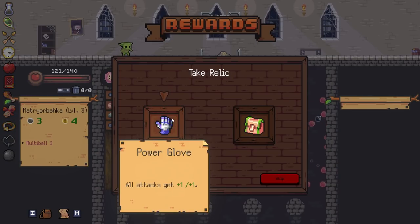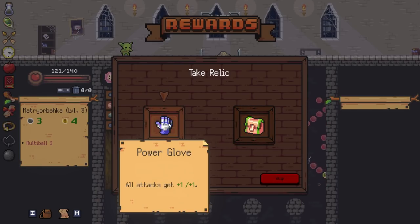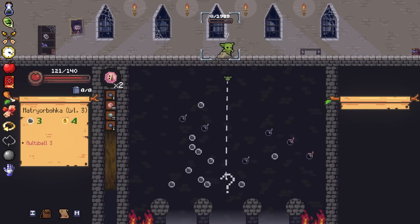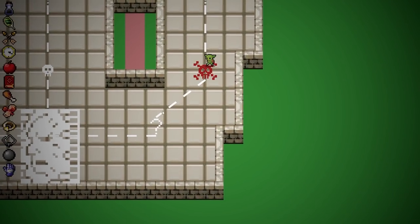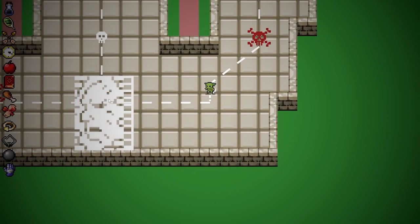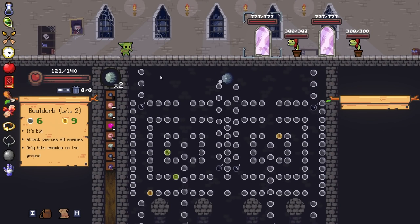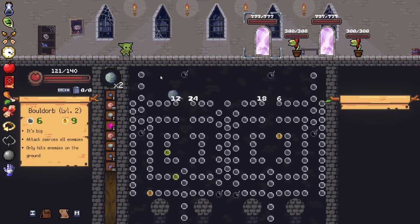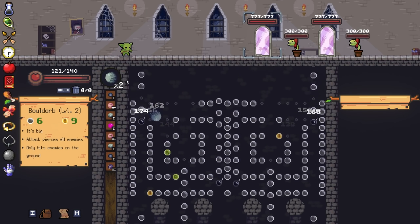You'll get healed up after you beat the end boss. The plus one plus one is pretty decent. You get healed to full health after each major boss. I forget what's next - I think the dungeon is next. No spoilers. The bull door will hit pretty much everything that's not flying at least.